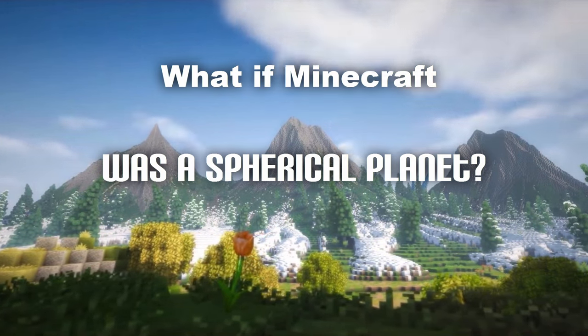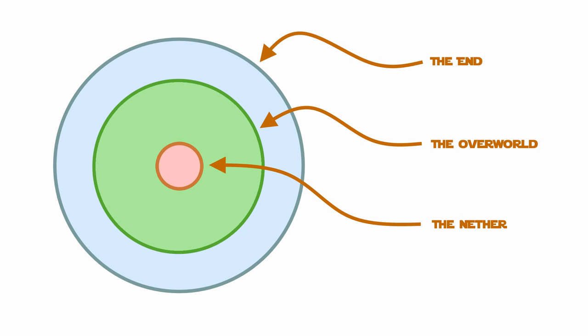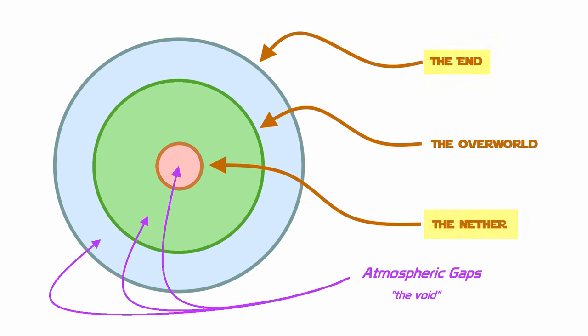For those of you who don't know, Minecraft isn't infinite — people say it is, but it isn't. There are three dimensions to Minecraft: the overworld, which refers to the surface of the planet; the nether, which is eight times smaller than the overworld and nests inside the planet; and the end, which lies in the outer atmosphere of the planet, kind of acting as the rings or the asteroid belt around it.